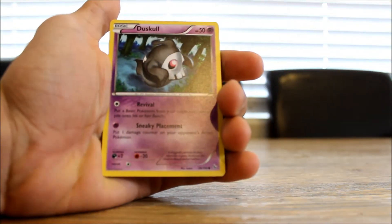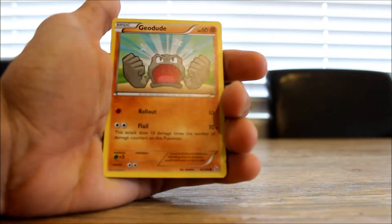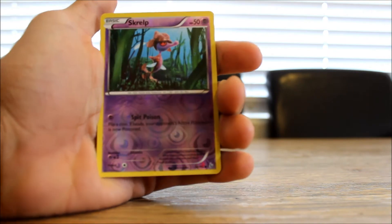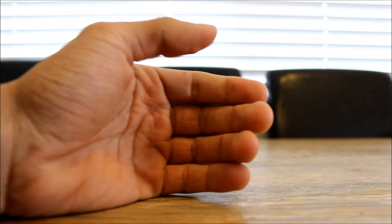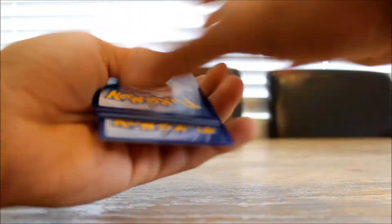Continuing pack two: a Furfrou, a Duskull, a Chandelure, a Feebas, a Geodude, a Litleo, a reverse holo Scraggy, and a Scrafty, which is cool. So we've opened two packs now and haven't pulled anything amazing yet, but we've still got three more packs to go.